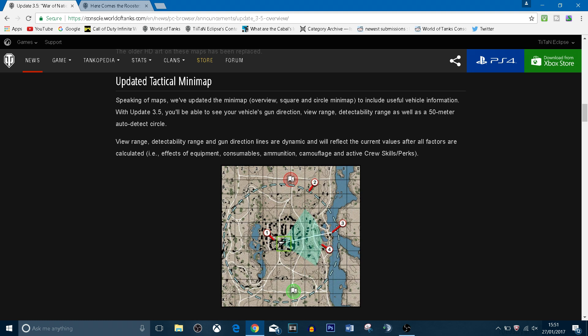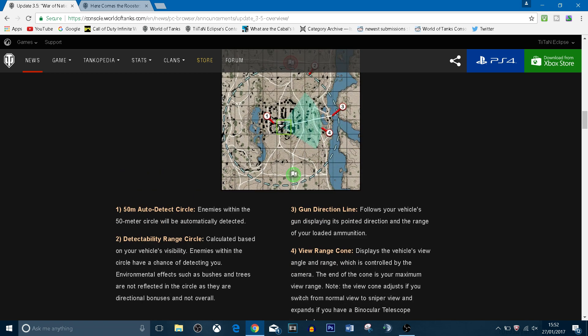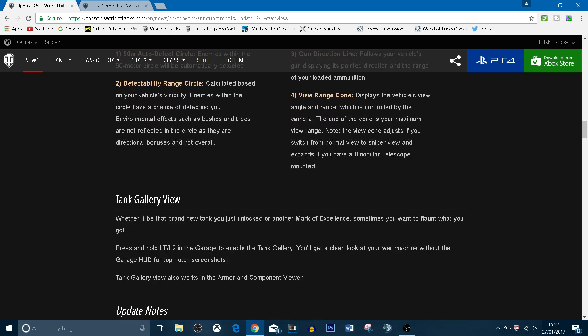They've got an updated tactical minimap. I'm not sure I'm going to like this change because I use the minimap a lot, and I wish they'd add options for some of these features. You've got a circle for visibility and view range, a cone area, a line of sight showing where your gun is aiming on the map, an auto-detect circle, and a detectability range. Light tanks will generally have a bigger circle, and it just shows the spotting mechanics in more detail.